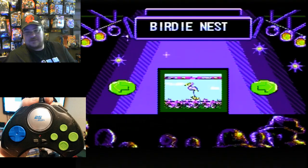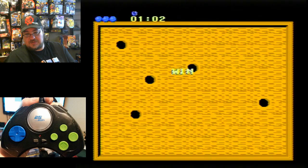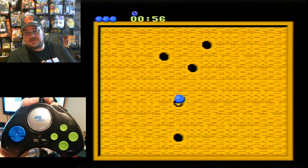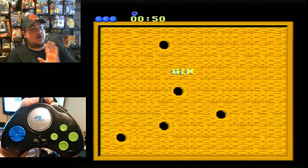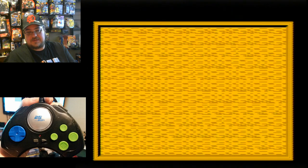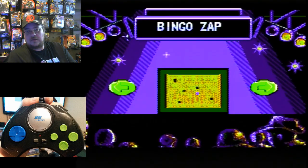Let's try Bingo Zap. That looks good on the CRT. Basically I'm a ball going into a flashing little star or whatever. It's momentum-based, kind of like Marble Madness. Pretty simple, but again the D-pad makes these games a whole lot better to play. That was Bingo Zap.